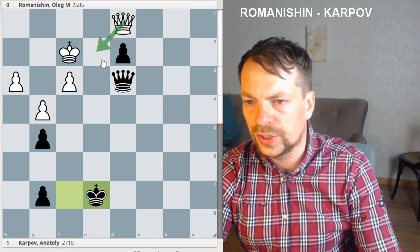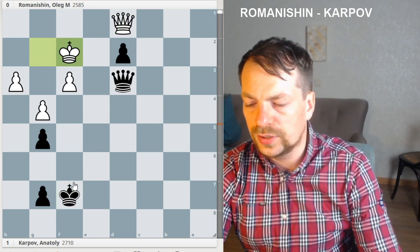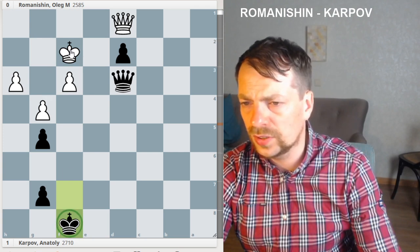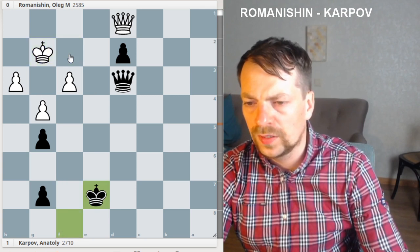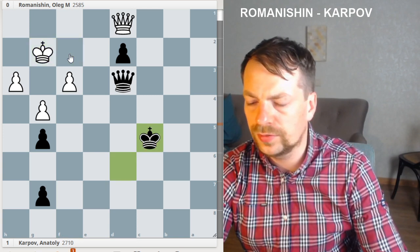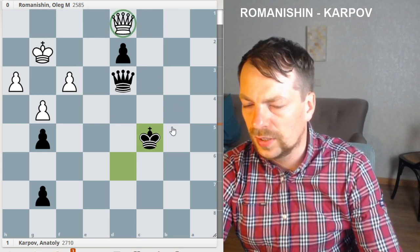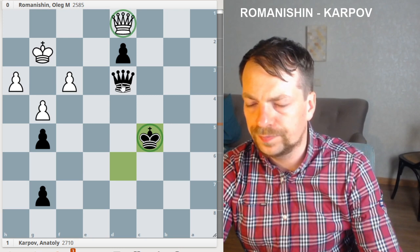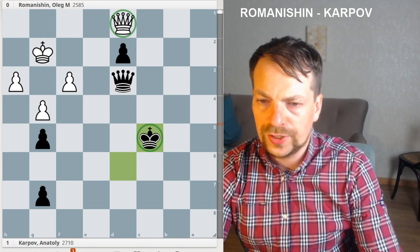White exchanges the queens and the pawn doesn't promote — Black will have to play for a draw. So King f1, forcing White — they're in zugzwang and have to move the king back. Now the king starts running, and after King to c5 White resigned, because the White queen is very passive, cannot give checks to the king, and Black is winning. Thank you very much and see you next time.